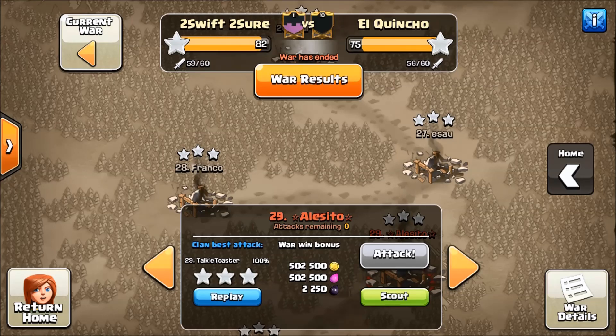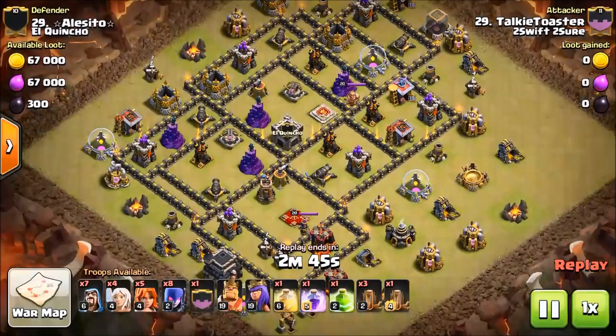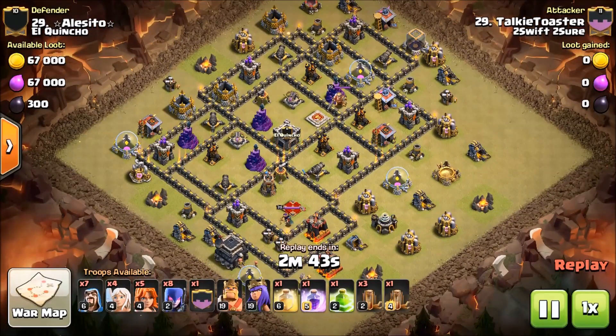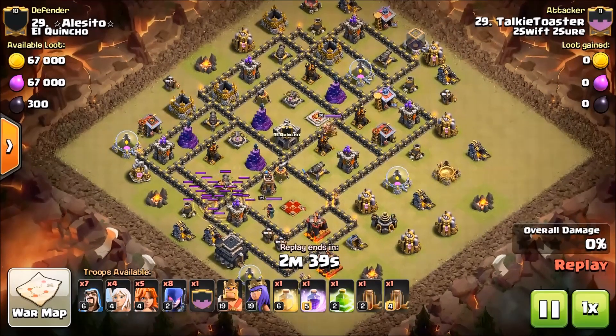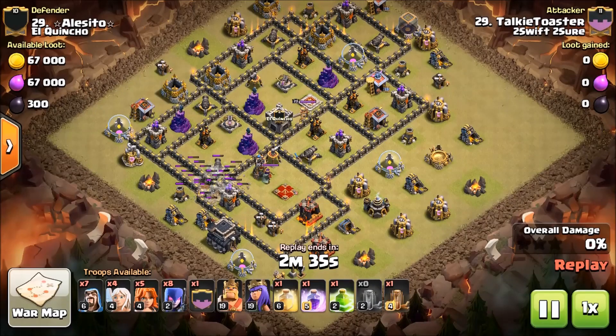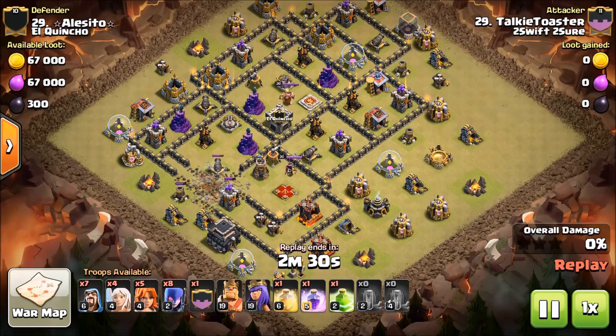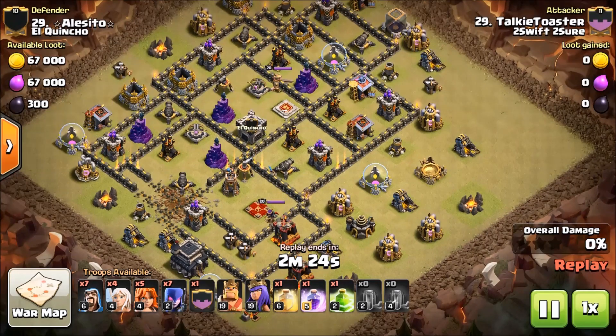If you ask, they deliver. I got two more of these hybrid attacks by the guys over in Too Swift Too Sure. We've got Talky Toaster using the same attacking method that his teammate Hootaboomking used. I've seen Talky Toaster use this spell comp on a regular Red Witch, so I'm kind of curious — let's see how he does on this.